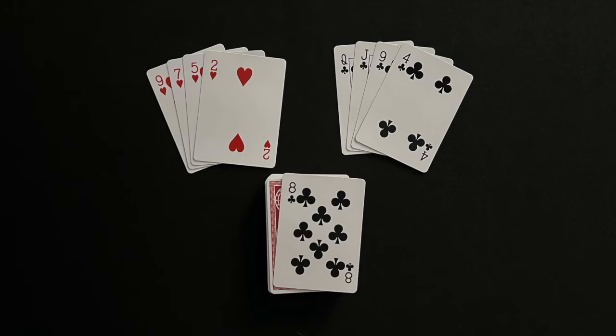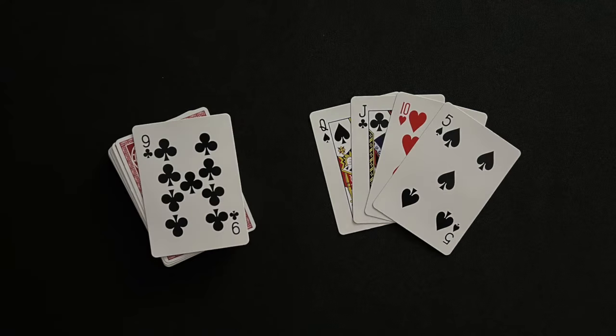A flush of four cards in the same suit in a player's hand scores four points. An additional point is scored if the start card is also the same suit. If a player has a jack in their hand that is the same suit as the start card, one point is scored.